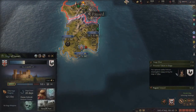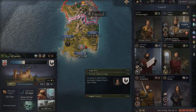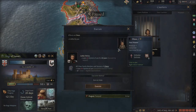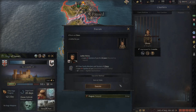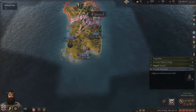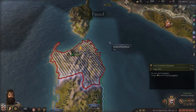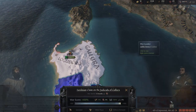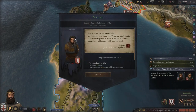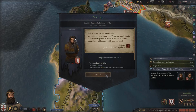We took prisoners including the stepdaughter of the duke. Execute? Burn at the stake - yep, see you later. Harsh - we are a tyrant, we don't care. Enforcing our demands: we gain 10 fame and gain the lands.